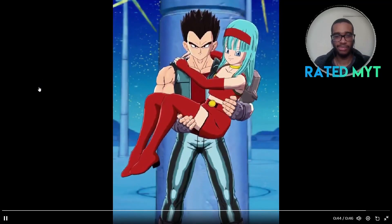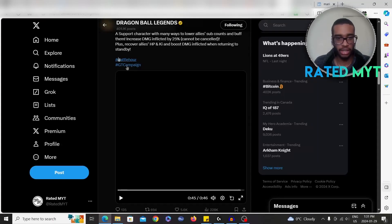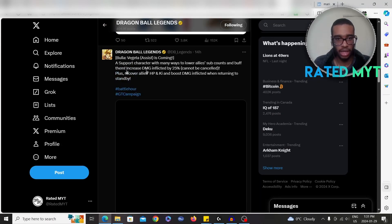Let me take a look at the details here. Support character with many ways — lowers ally's sub count and then buffs them, so that's very similar to what Pan does. Increases damage inflicted by 25%, recovers ally's HP and ki, and then boosts damage inflicted when returning to standby.